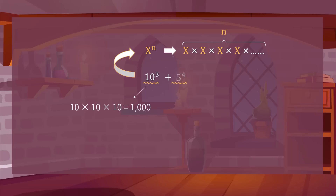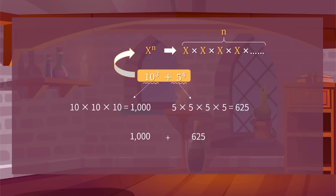Similarly, 5 to the power of 4 is 5 times 5 times 5 times 5, which equals 625. Thus, the sum of 10 to the power of 3 and 5 to the power of 4 is 1,000 plus 625, which equals 1,625.